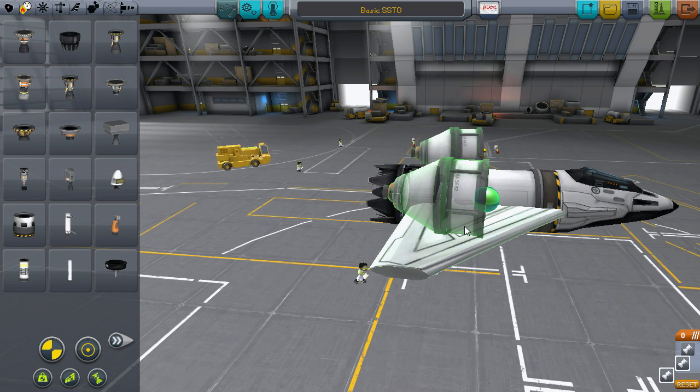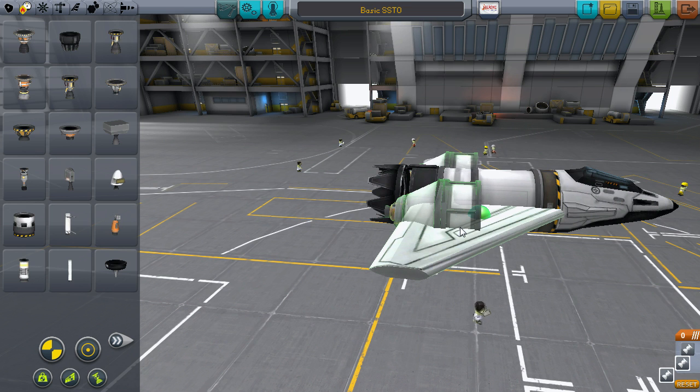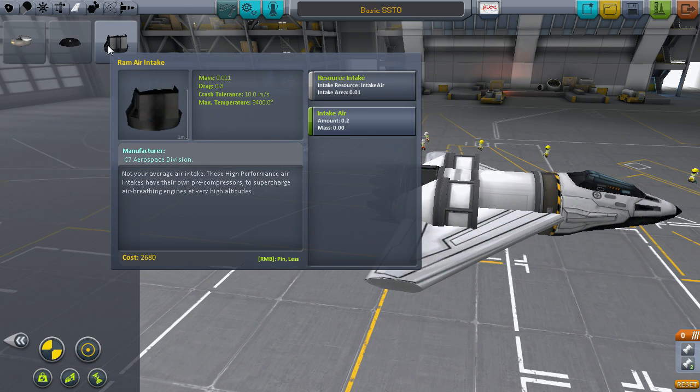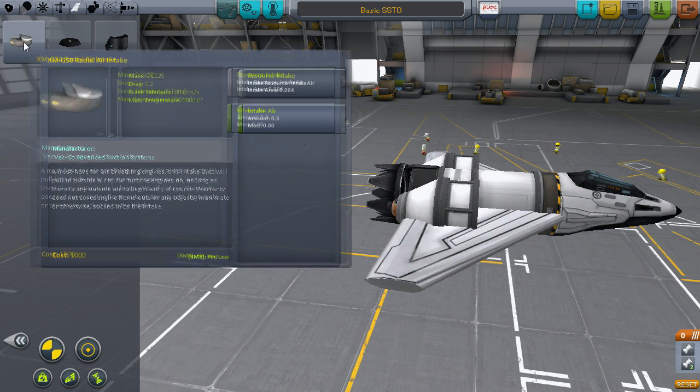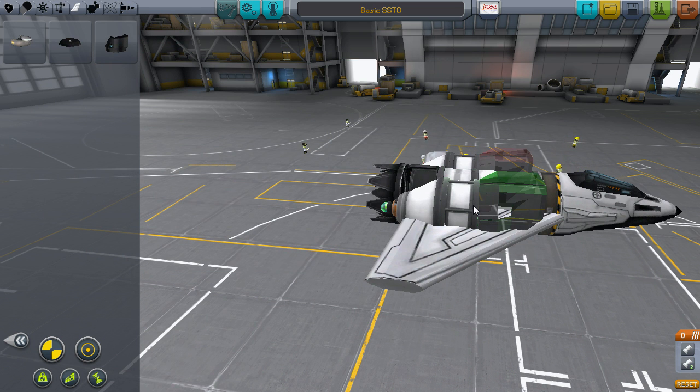Now grab the assembly with the T100 tank and turn the symmetry on. Rotate it sideways until it clips halfway through the wing like this, and you're good to go. Place it wherever you like. Next up is the other vital component for an SSTO, which is the Ram Air Intake. You can design an SSTO using the other two intake options, but this is by far the best one to choose and is purpose-built for this application. Place these onto the front of the T100 tank. This design will only need a 2-to-1 intake ratio, so don't worry about adding any more.